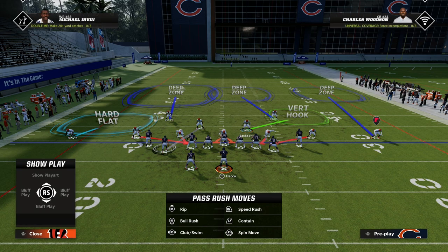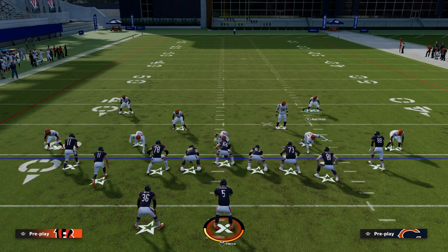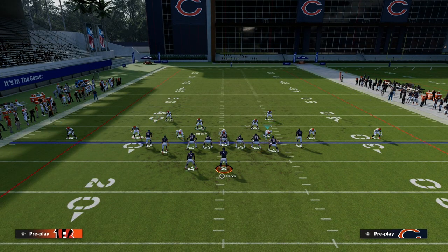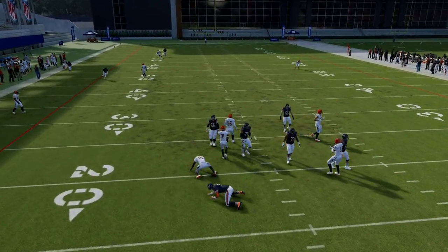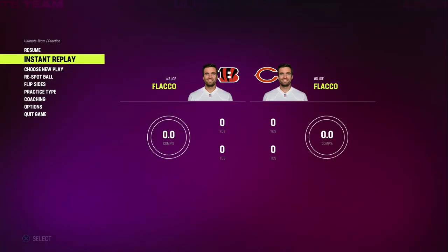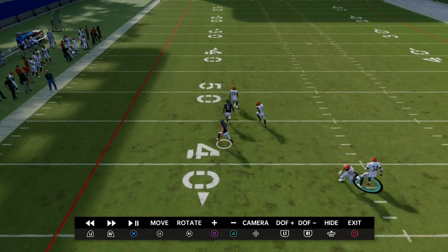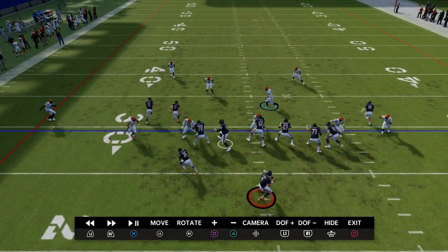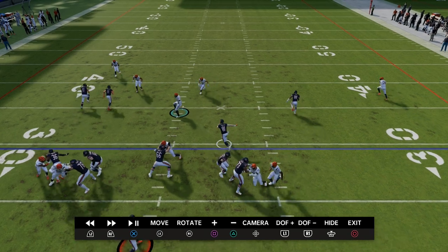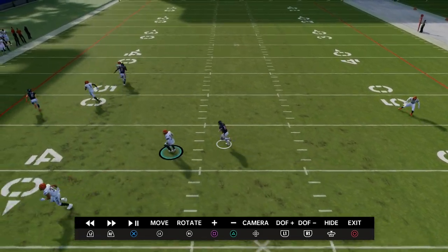Now we're left to defend the high-low over the middle of the field, and there are a couple ways to do that. One option — a little riskier but not terrible — is to take this safety and man him up on the tight end to take that tight end drag, and then essentially poach onto the post. This makes the throwing window out of play Flood significantly less open when you combine man coverage with zone help. You could throw the drag route, but with the cross-man, that safety limits it to a two-to-three yard gain while helping on the post.